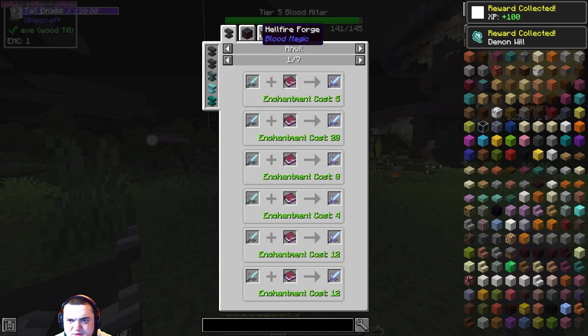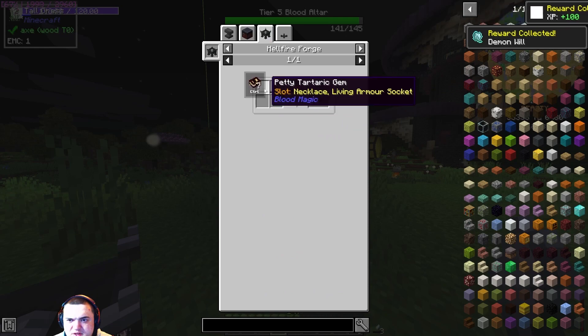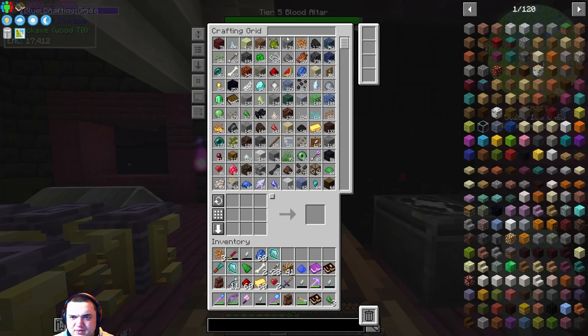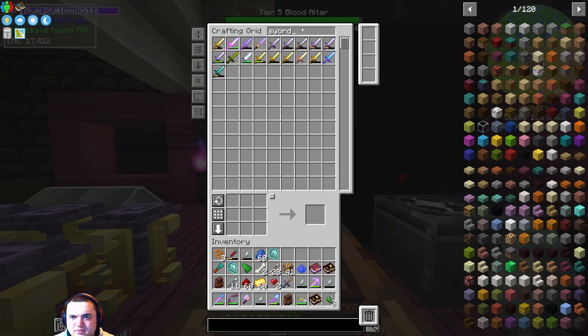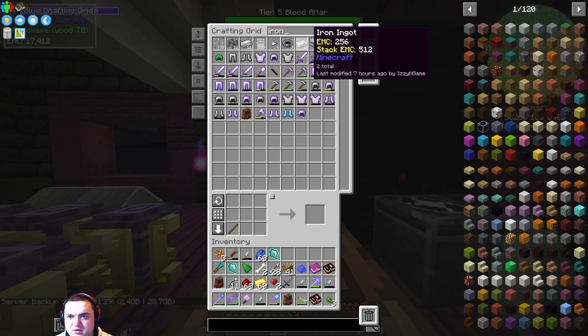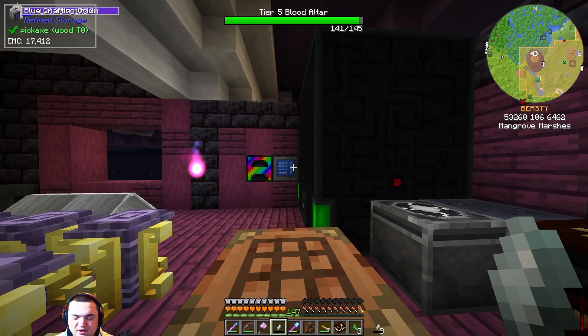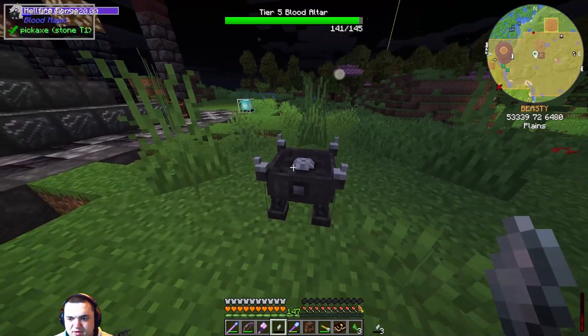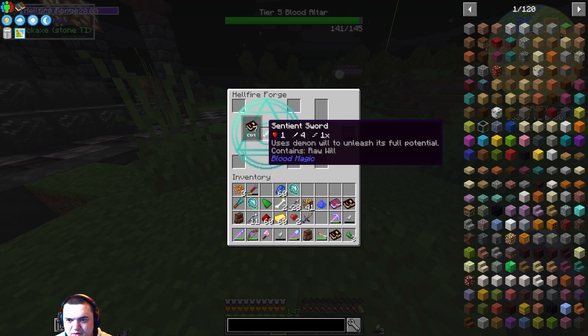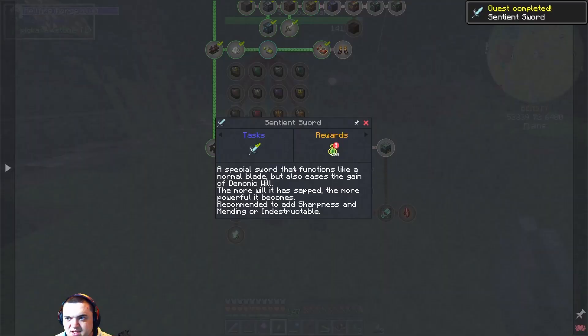Next, we want the Sentient Sword, which in the Hellfire Forge is done by using one of these gems, an Iron Sword, and the will. We just need to get an Iron Sword. I think it just needs to be a regular Iron Sword. Those were our last two — I forgot I need to go mining for iron. Boom, we got the Sentient Sword now.